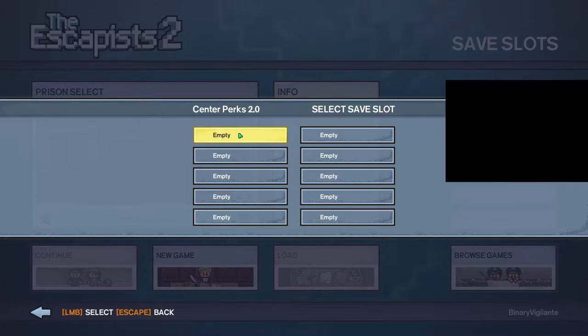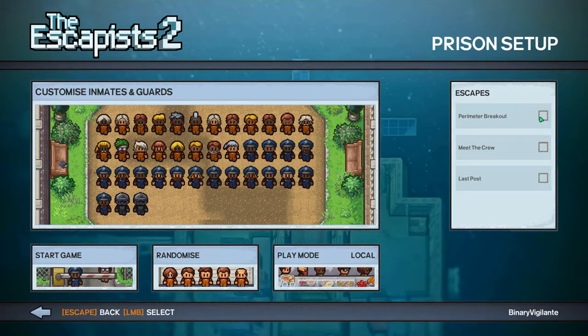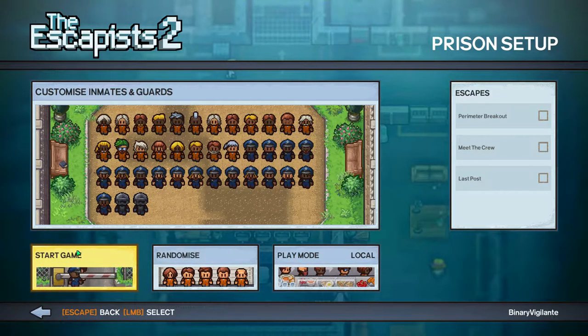Let's go new game — ooh, that's a lot of save slots. Here's the first proper prison. The guards won't let you have everything your own way. Tips: follow the yellow arrow to attend routines and keep a low profile, explore the prison well, keep a lookout for any weaknesses, find the materials you need to craft the tools for your escape, try and keep your heat and security level low to avoid trouble from guards. The most straightforward way of escaping is breaking through the prison's border — you might tunnel, chip, or cut your way out. Good luck. So these are the different escape methods: perimeter breakout, meet the crew, last post. I'm not sure what those are, but we're just going to start the game and see what happens.